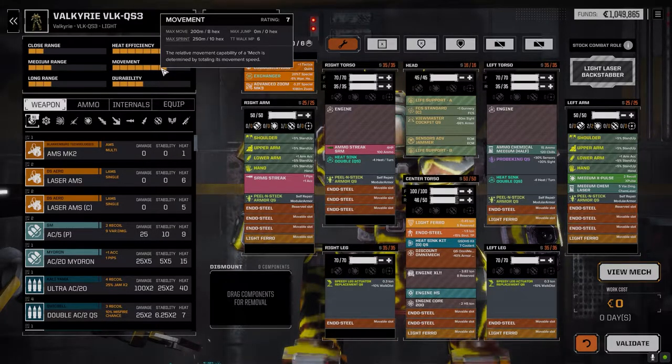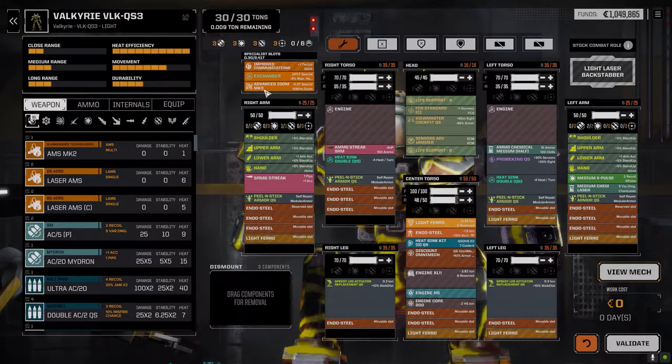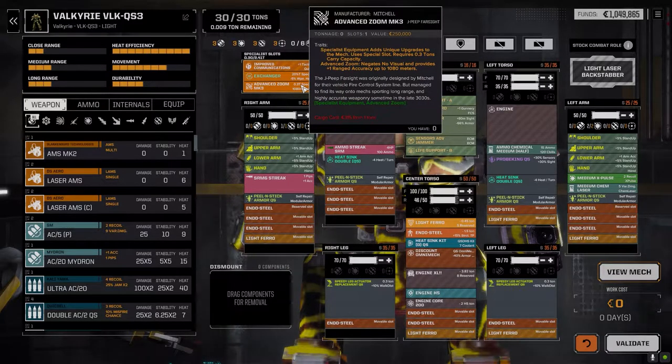I put in an advanced zoom — I got an advanced zoom mark three from the store for about 600,000, relatively cheap, so I bought it and put it in this guy. It gives a range bonus plus one to accuracy to hit. Once I can find a zoom mark one I'll replace it out and put it in another mech that could use it, but that's all I had for the Valkyrie.